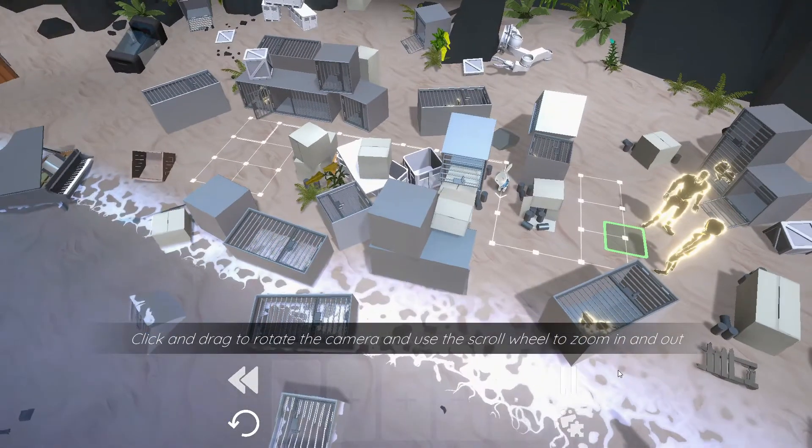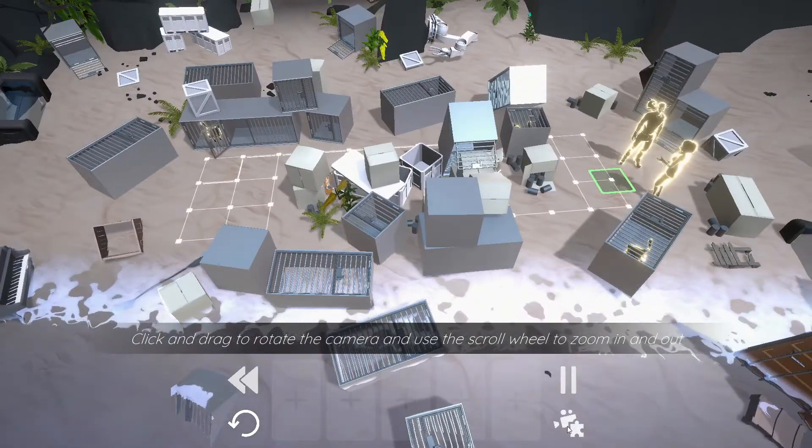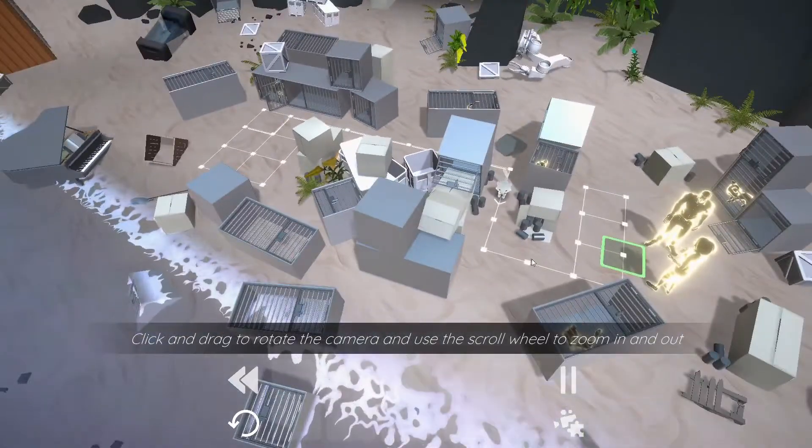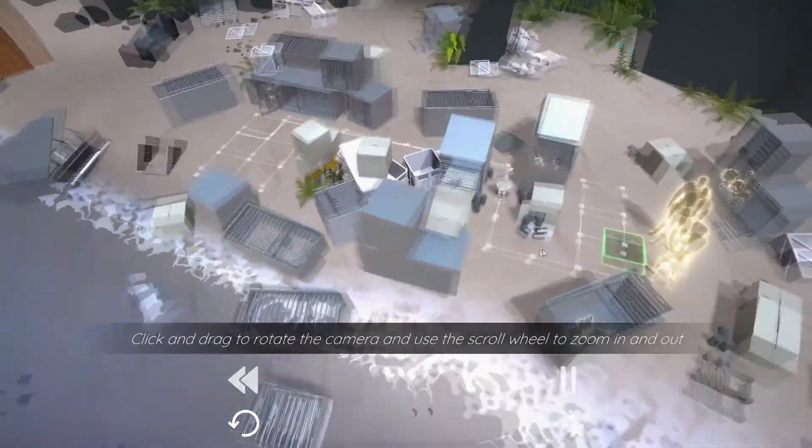Click and drag to rotate the camera and use the scroll wheel to zoom in and out. So no Q&E, just click and drag - nice. There's also this down here. I don't know what that does though; it looks a little bit like a camera and a puzzle piece. Clicking on it doesn't seem to really do anything. And then we can zoom out and zoom in - awesome.